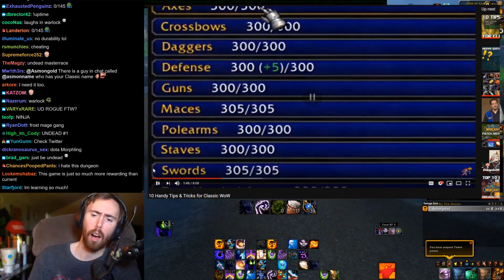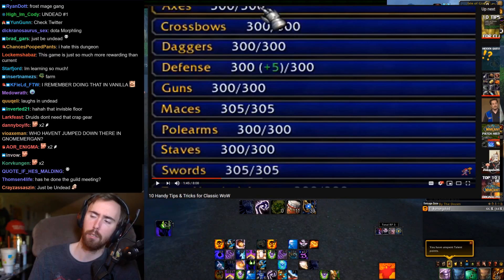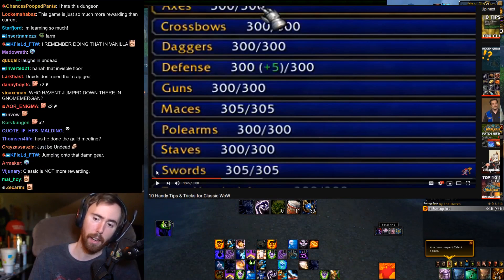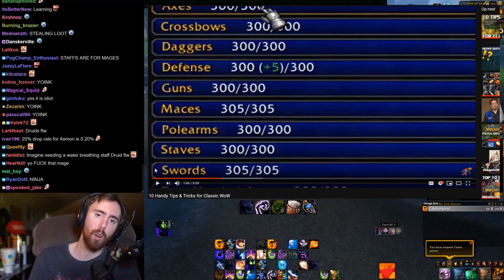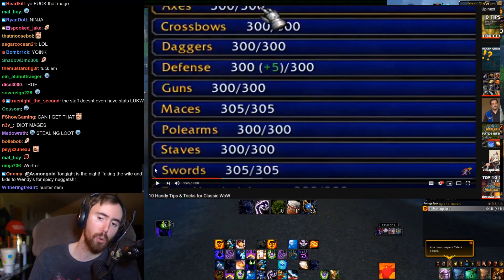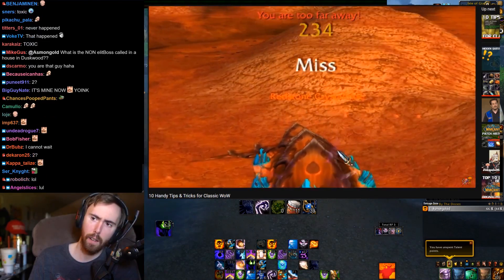Weapon skills are a thing in Classic. I need roll on that every single time. My group got mad because there was a mage in it one time and I need rolled on the staff over him. It doesn't even have any stats on it, but he still wanted it. I said, fuck you, it's mine now. I actually had two of them at one point, because I thought if one of them broke, it wouldn't give me the effect anymore. So I had two Hydrocanes. It's not stealing — I just needed it.